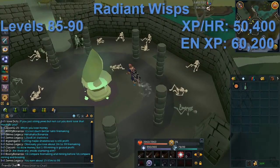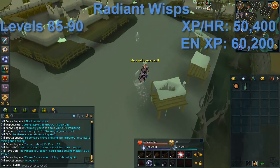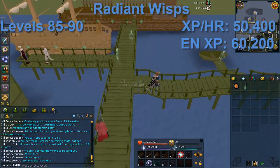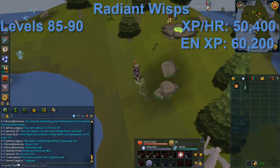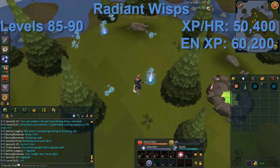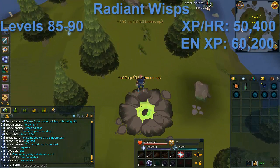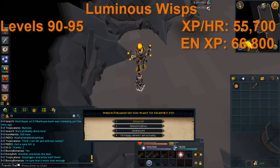The easiest way to reach Dragontooth Island is to use an Ectophile to teleport to Ectofuntus and then follow the route shown. The Ghost Captain there didn't charge me Ecto-tokens — I believe that's related to the Morytania Diaries, though I'm not 100% sure. Just be aware he might charge if you haven't completed those diaries. XP here is about 50k per hour from level 85 to 90. If you have not completed the Dealing with Scabaras quest, I'd recommend either completing it or staying here until level 95, because the next location is too annoying without it.